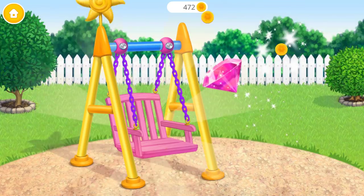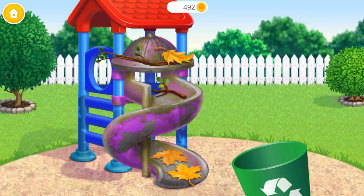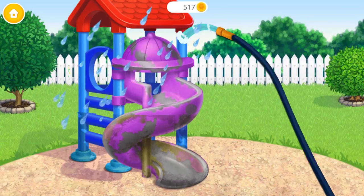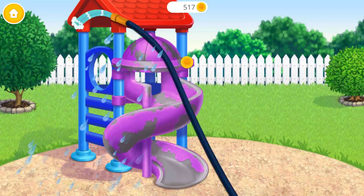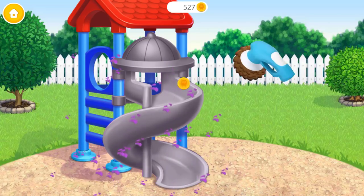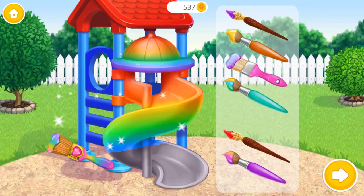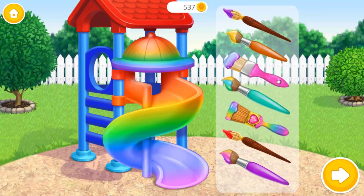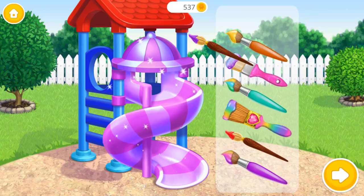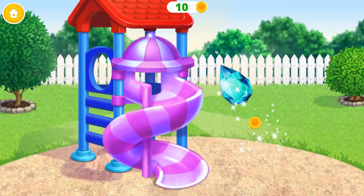Let's clean the slide. Thank you so much. It would be so fun to swing. First, throw the trash away. Now wash it. Let's polish it. Much better. Now color it the way you like. Wow! It looks great. Can't wait to try it.